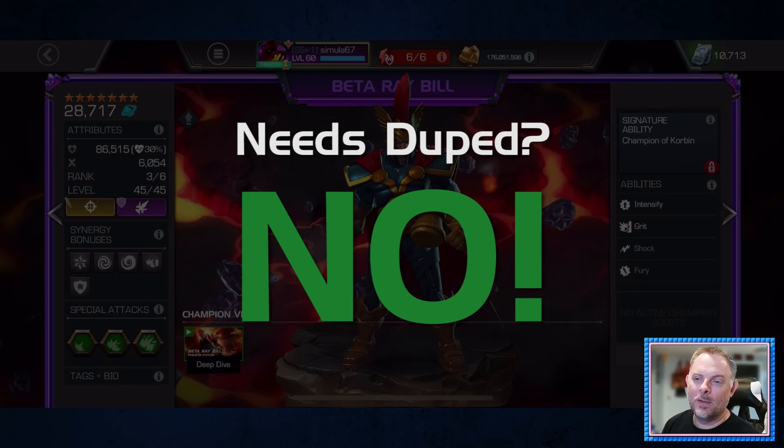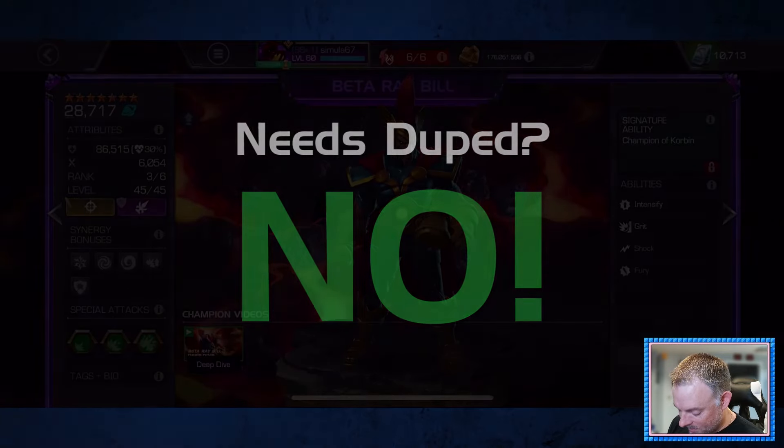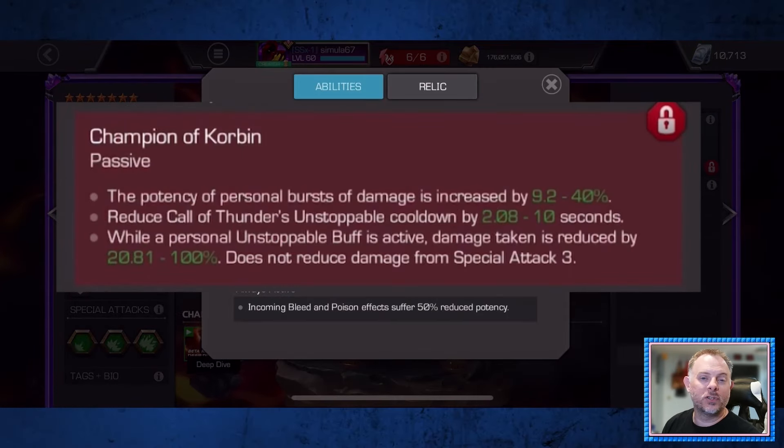Does Beta Ray Bill need to be awakened? The answer is absolutely not. Looking at his signature ability, it has three parts. The first part is an increase to his burst potency - at max sig that's 40%, a very significant damage increase, but for the majority of short and medium fights the damage increase is really going to feel like overkill. The second bullet point reduces the cooldown of his unstoppable by up to 10 seconds, but again, in most fights you probably aren't going to feel like this is necessary.